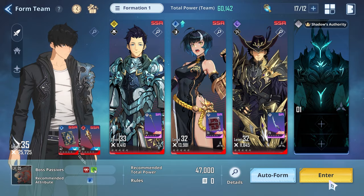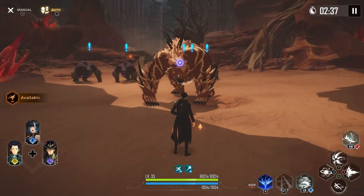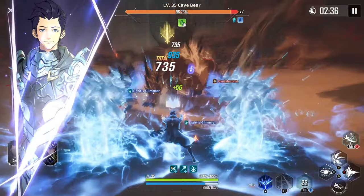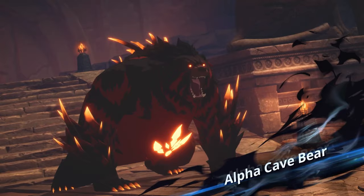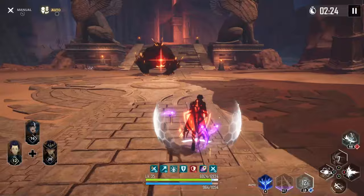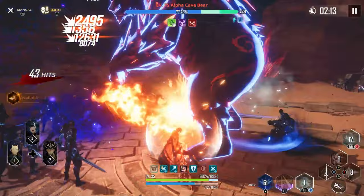First gate is up — just a regular gate where we've got to beat up a ton of enemies and there should be a boss at the end. The alpha cave bear boss is up. Enemies are going to have different type weaknesses; this stage is pretty much weak to water attacks, which is useful because I have my SSR grimoire. We didn't even need the ult — it was that easy.